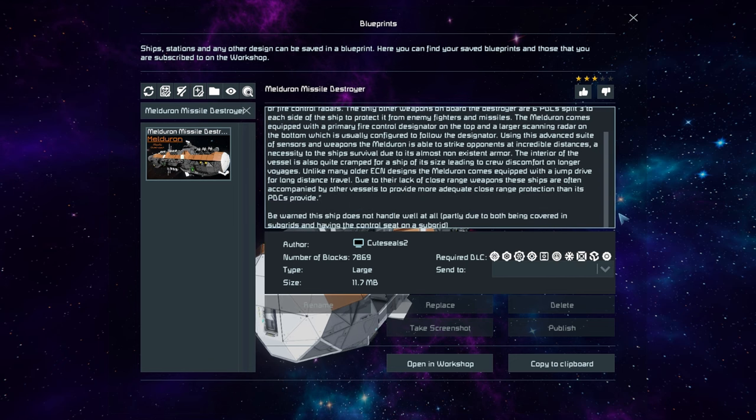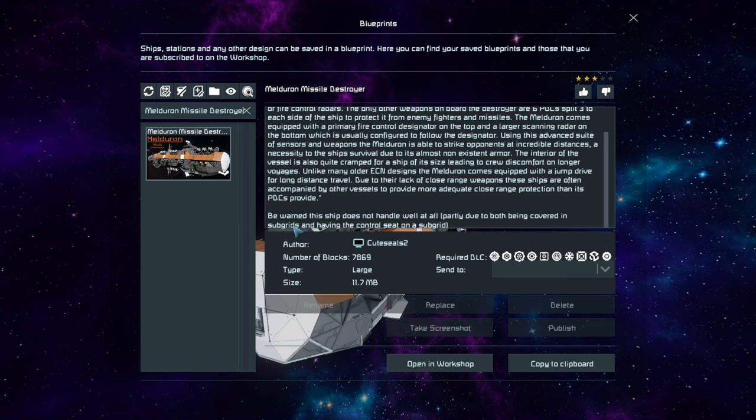It is a whopping 7,869 large blocks, using one hell of a lot of DLC packs - there's a giant wall of text right here. It does say it does not handle well due to the fact it's covered in subgrids, and I can confirm that after playing around with it - it is not the greatest thing to drive around and does jitter quite a lot.